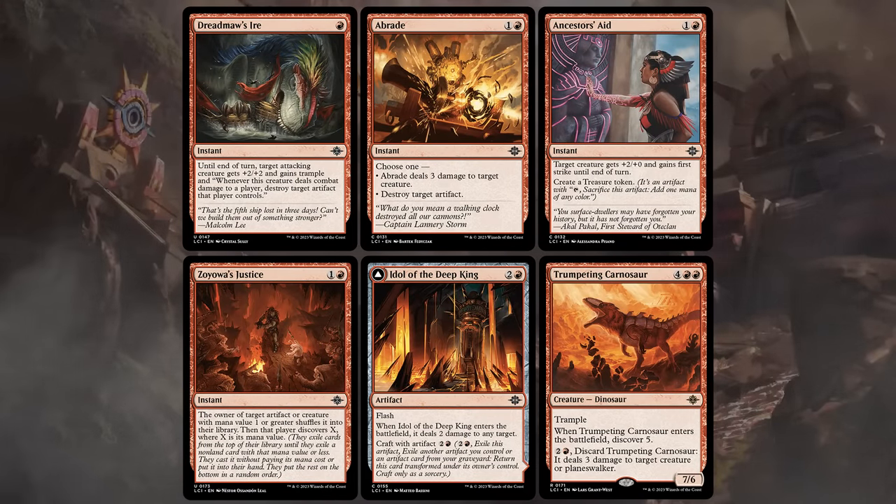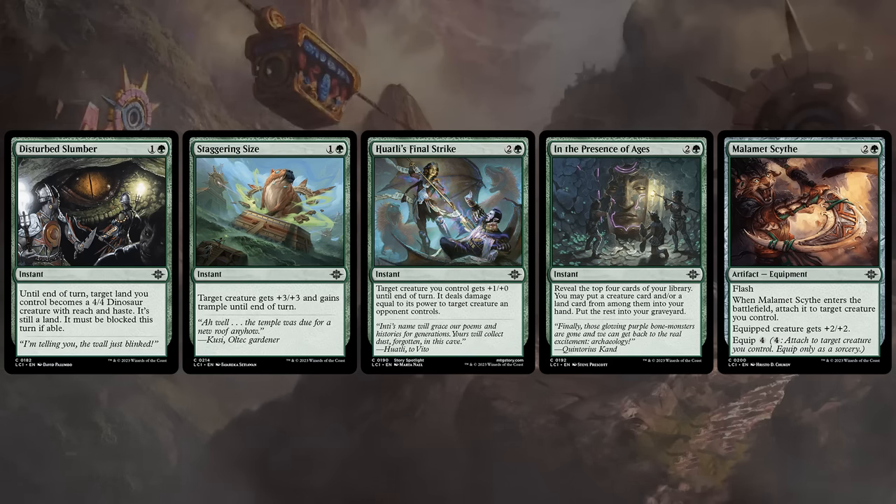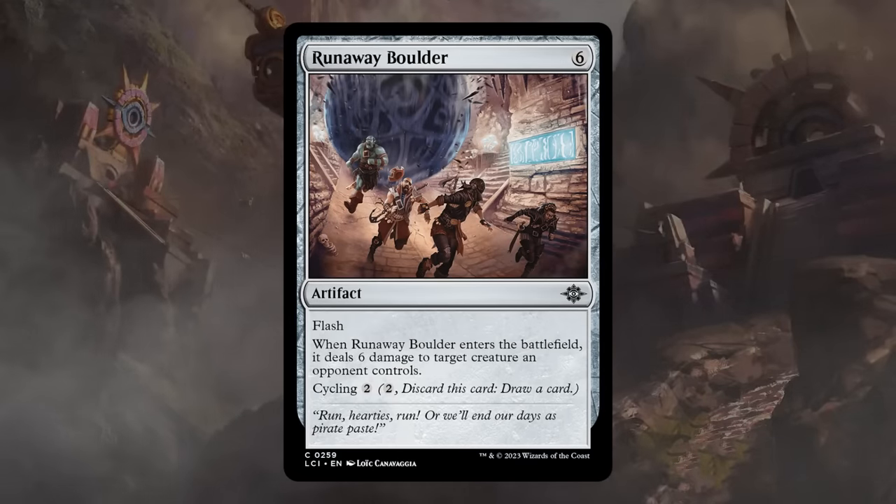Red has two decent tricks and a few more instant speed removal spells, most of which we've already covered. Green has a few pump effects — Huatli's Final Strike could lead to some blowouts. And the Malamet Scythe is also worth playing around, giving a creature a permanent +2/+2 bonus in the form of an equipment. And then there's a 6-mana Runaway Boulder dealing 6 damage when it enters.